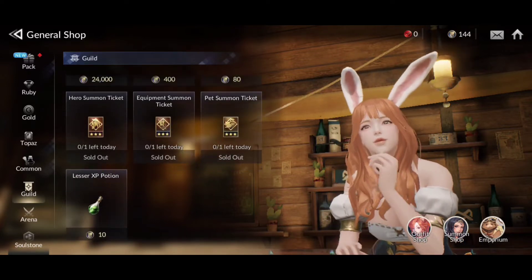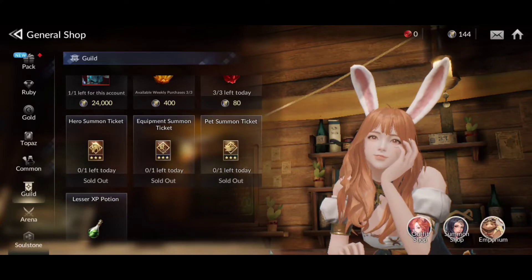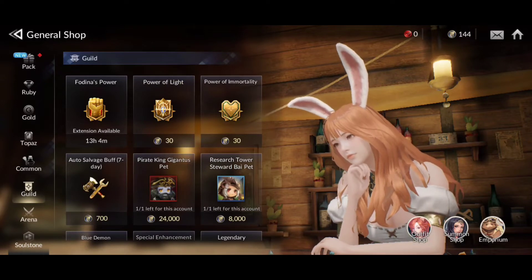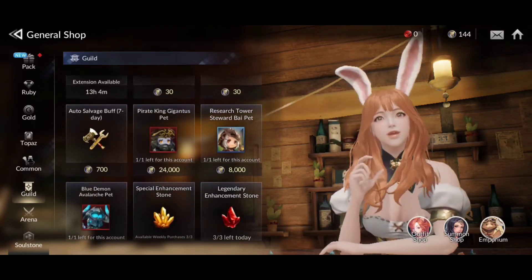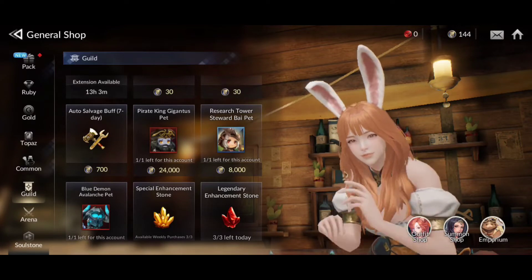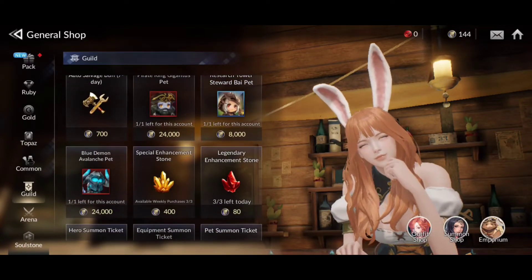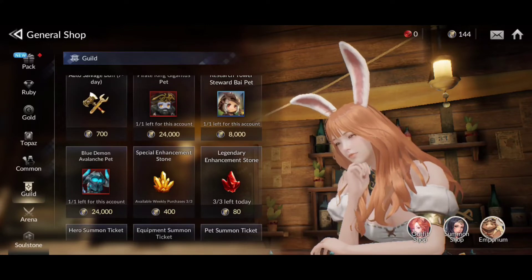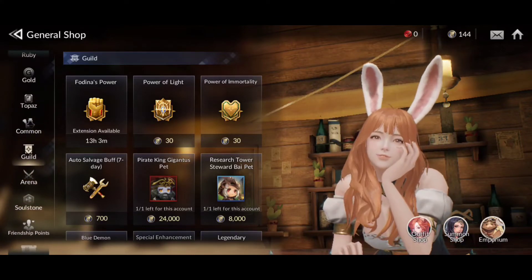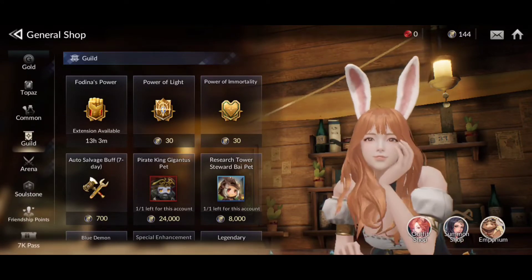There are also lesser XP potions in here, but I would largely pass on anything else. Just prioritize your summoning tickets and your attack buff. Some of this other stuff is way overpriced — for instance, these pets might be enticing, but saving up 24,000 guild tokens for them is going to be pretty difficult. Skip that; you'll have plenty of other options for pets eventually.